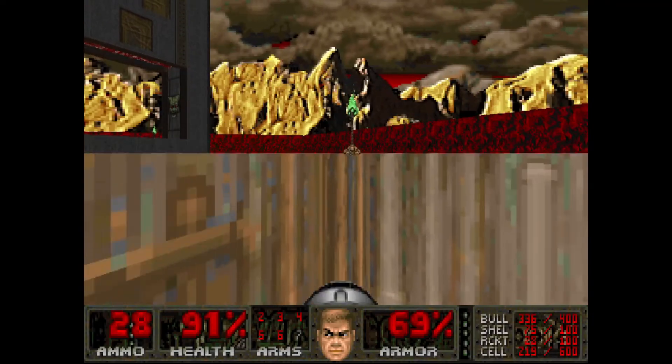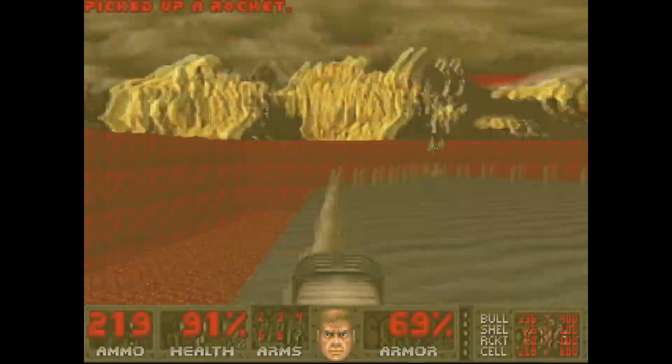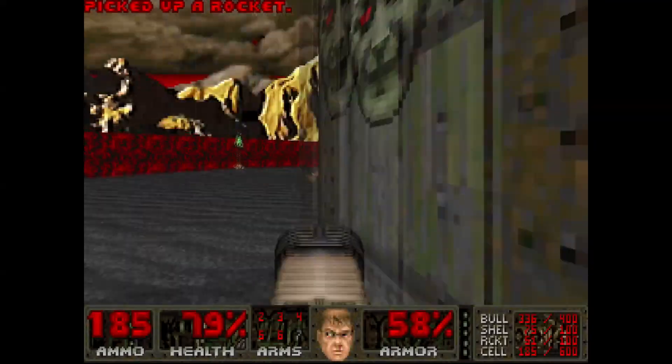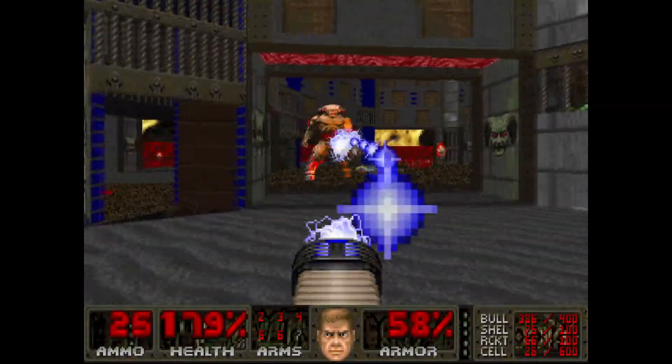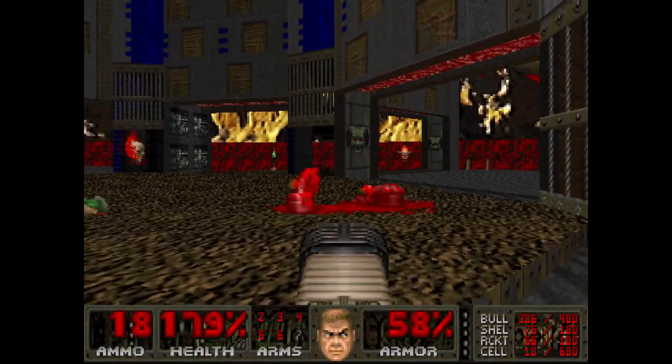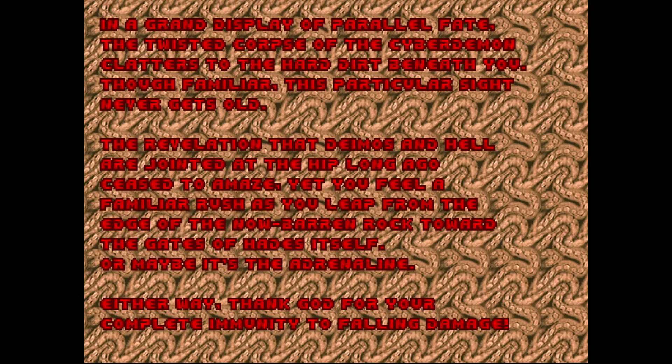E2M8, Rubicon. This is just a battle with the Cyberdemon on a platform arena - very simple and fast. Hitting these switches will grant you goodies like supercharge, backpack, and armor. To defeat the Cyberdemon, shoot it until it dies. A great episode overall. The only map I don't enjoy is E2M6, and that might just be because I suck at it. E2M4 has one of my favorite Doom maps, Derelict Vessel, and I love the space station aesthetic in many of these maps, but this game is just warming up. The next episode is where NEIS really starts to take on an identity of its own.